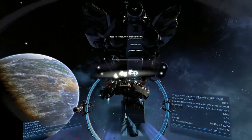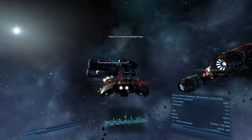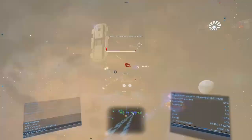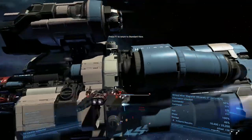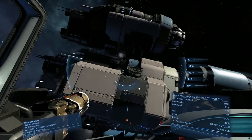How to use and equip turrets in X4 Foundations. Turrets are automated weapons that in certain circumstances will start firing at targets. But before using them, you need to buy a ship that can equip them.